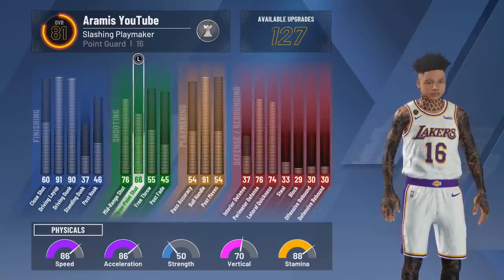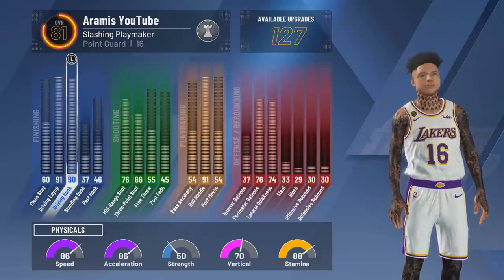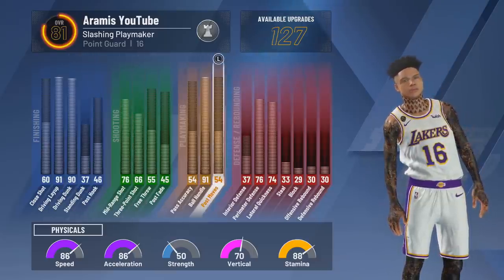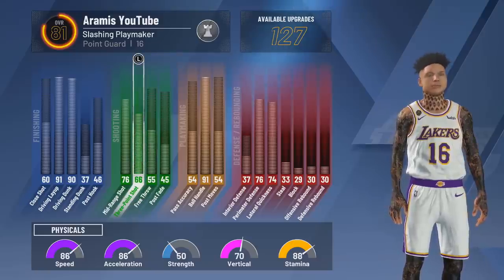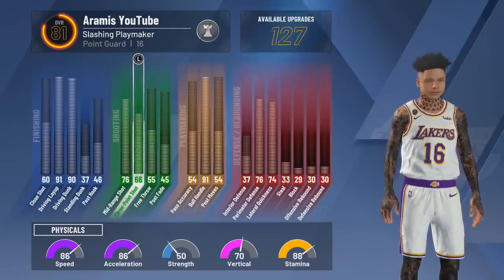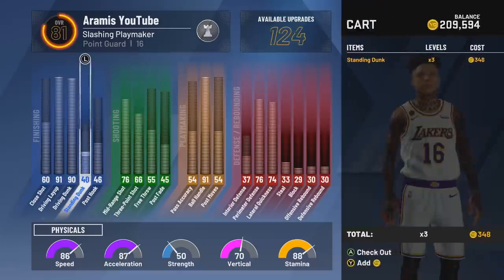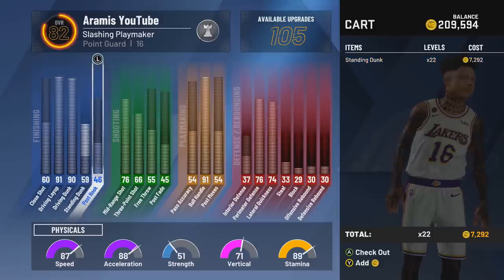It's not really a Slashing Playmaker but that's the name for it. My Slashing Playmaker has an 82 three-pointer; this has a 66. But it does have a 90 driving dunk and a 91 ball handling. Once you get to 99.9 you'll have like a 72 three-pointer plus the badges, so you should be able to shoot pretty consistently.